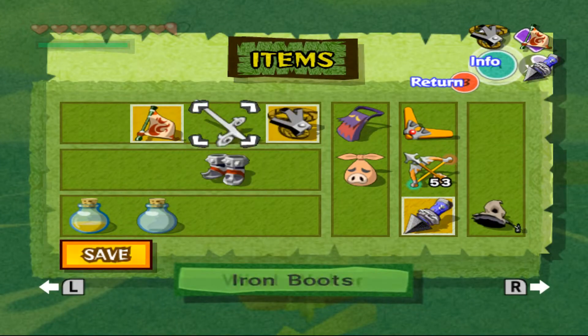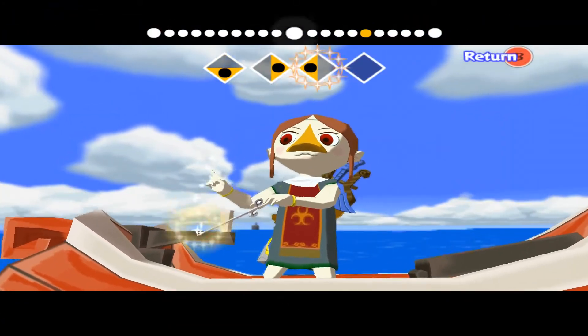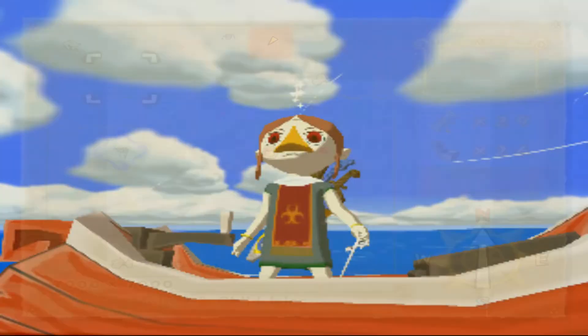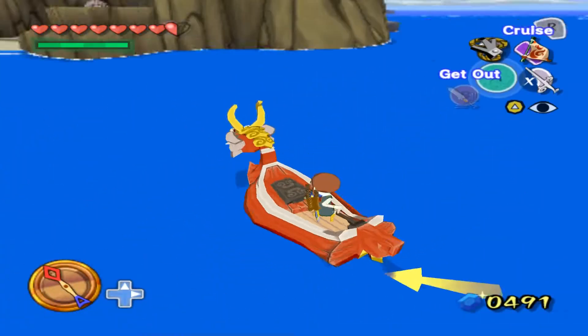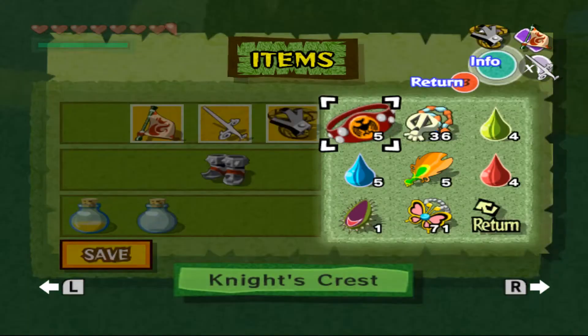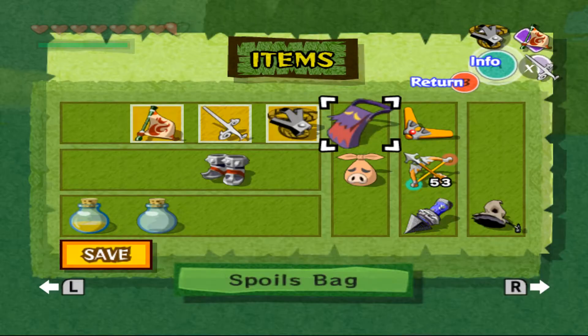Let me grab the Wind Waker, because there is a submarine I believe we can get there that I haven't gotten before. So let me go to Dragon Roost and then just sail over to that. And then there are a few other options I have for this video. I did grind off camera — I got some items I'll show you in a few seconds. Once I'm steady on the water, if I open up my swallow's bag, I have 36 skull necklaces and 71 joy pendants. Collected those off camera.